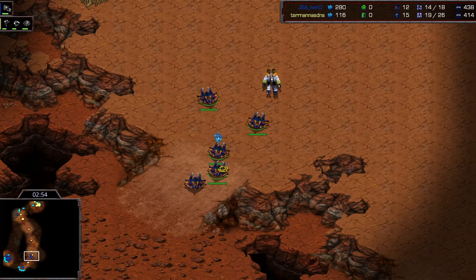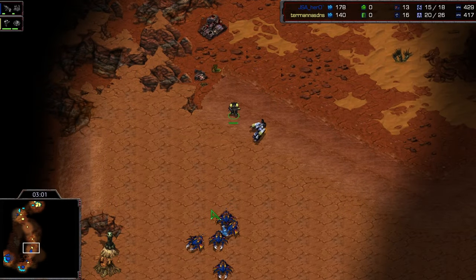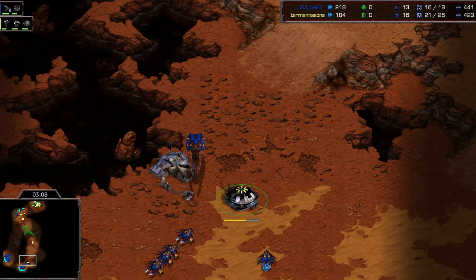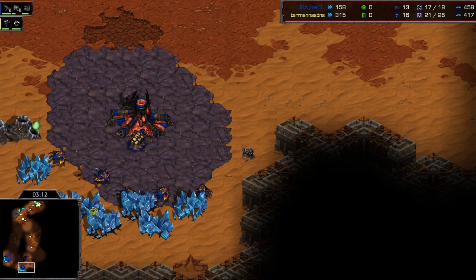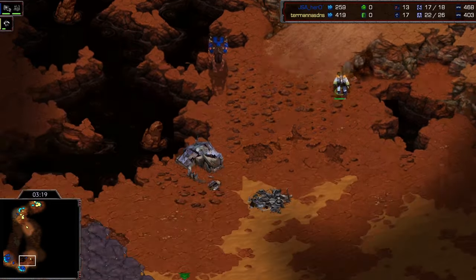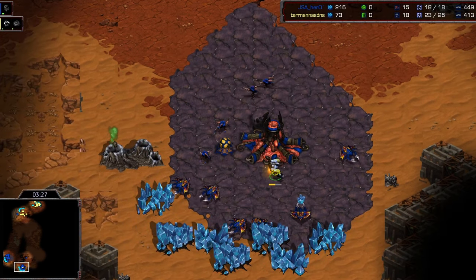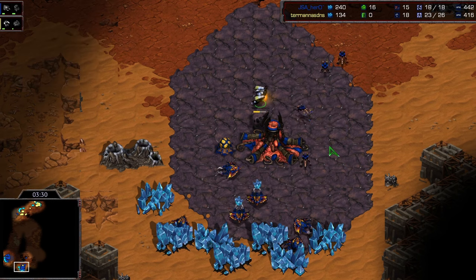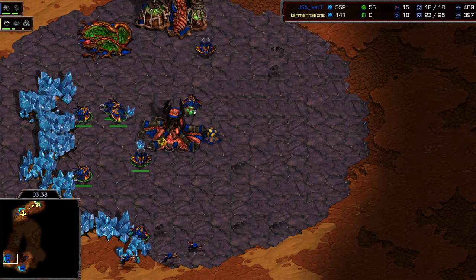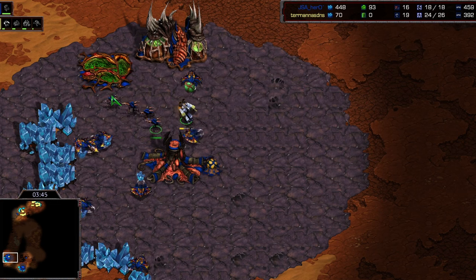That drone has taken some damage — he's going to get a good surround there and handled this really well. He pulls back that one damaged drone — acceptable losses for Hero. As long as he gets some lings out here pretty quickly, Barracks shouldn't be able to do anything with this bunker and will have to cancel and throw down his command center. Really good control out of Hero as expected — this man is so solid with his control. Able to shut that down with just pure drones, less than I thought would be standard to deal with that.